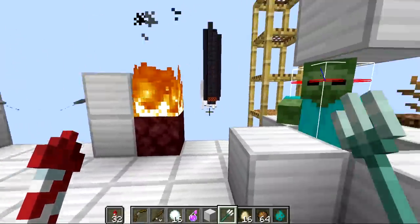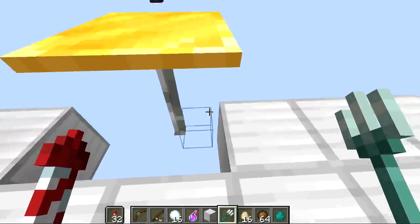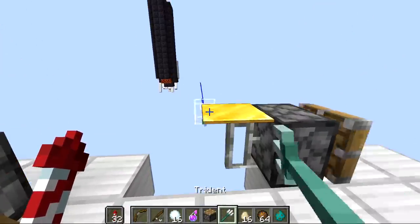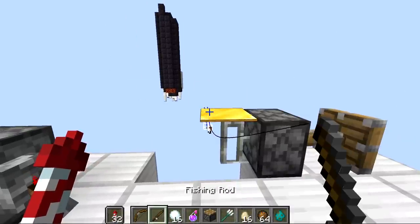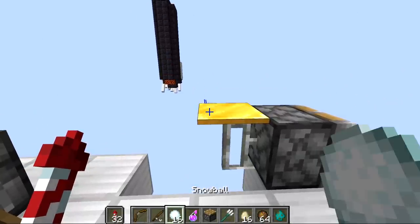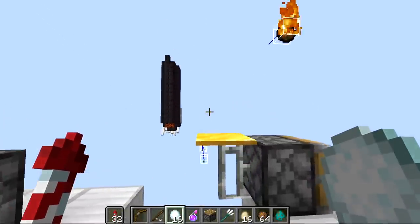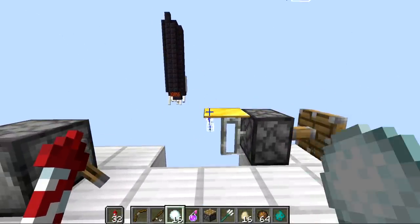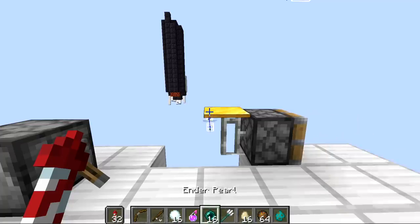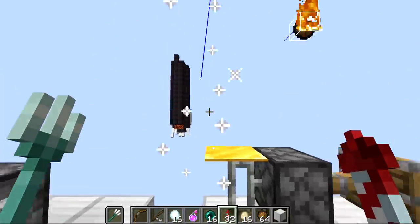Besides tripwire, pressure plates can be placed on small blocks like iron bars, and if anything touches the edges it activates. Testing projectiles: tridents activate it, fishing rods, and arrows all work. Snowballs require a very precise hit. Potions work. Eggs work. Ender pearls also activate it. Fireworks seem to activate it as well. So pretty much any projectile can trigger a pressure plate on an iron bar as long as it hits accurately.